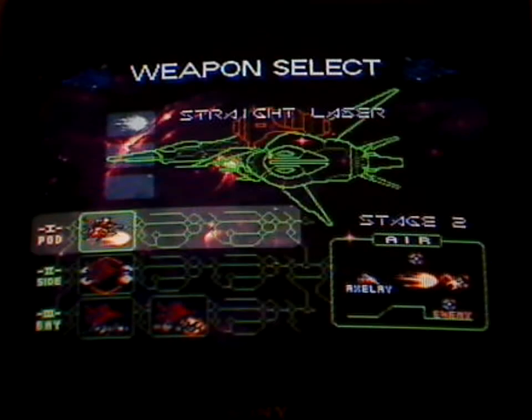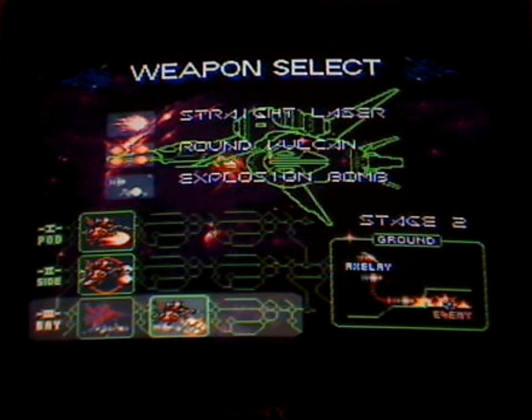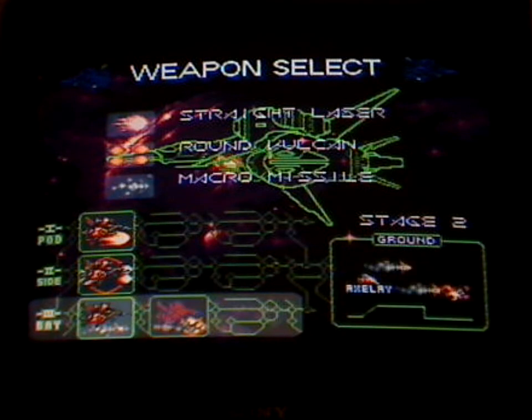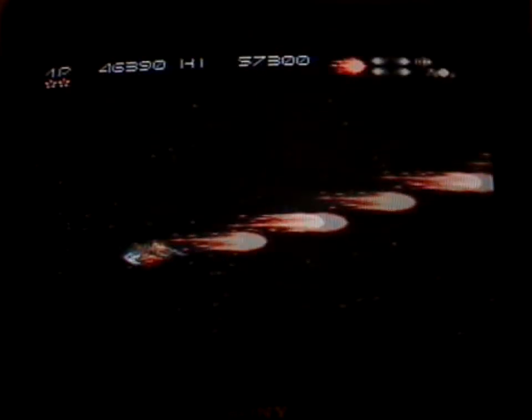And level 2 — someone's got a new sort of weapon there. A round Vulcan. Explosion Bomb — I'd say we go for that. So that's an interesting concept, the ability to customise your craft in that manner. So here we go, we've got a horizontally scrolling level now.